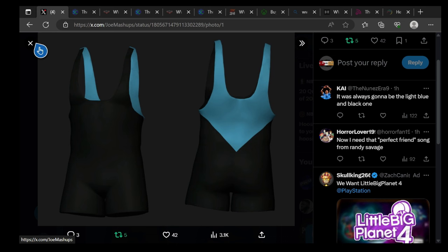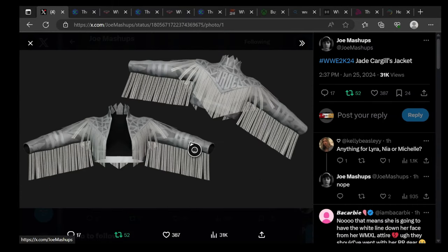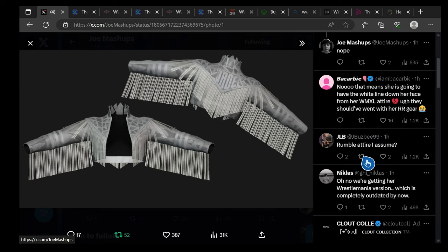We're gonna scroll up — he has Jay Cargill's jacket now. This is interesting because it could tell you what her look is gonna be. Jay Cargill's jacket has a silver/white colorway — this is from her WrestleMania debut. It doesn't look like the Royal Rumble debut, it's the WrestleMania one. Someone asks about Lyra, Naya, or Michelle and says we're getting her WrestleMania version, which is completely outdated by now.